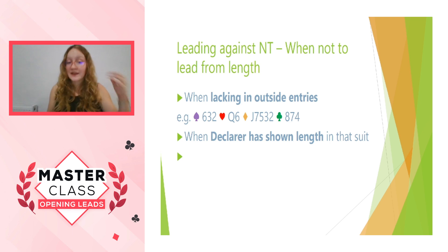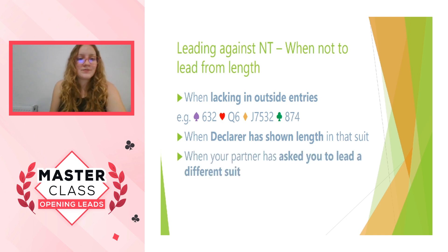Another example is when declarer has shown length in that suit. If declarer has got length and you've got length, then your partner is not also going to have enough length, and you might be establishing winners in declarer's hand anyway — so why do it? And when your partner has asked you to lead a different suit — you might have your own five-card suit, but if partner's overcalled, remember that golden rule about leading partner's suit to establish partnership trust. They're doing it for a reason, so make sure they don't get annoyed. It's really worth keeping the harmony in the partnership.